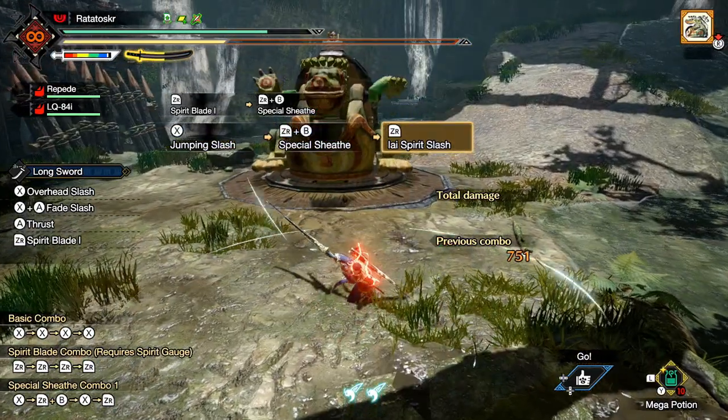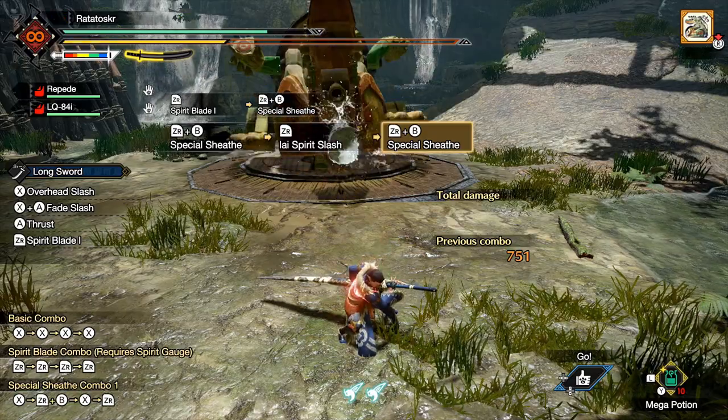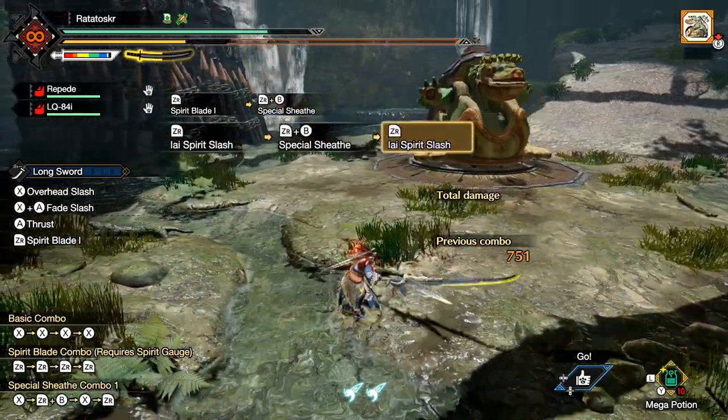Number two. After a successful EI Spirit Slash, you could also choose to go into another special sheath and prepare for another counter.